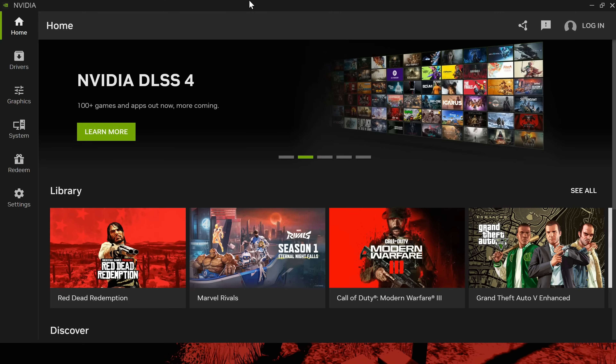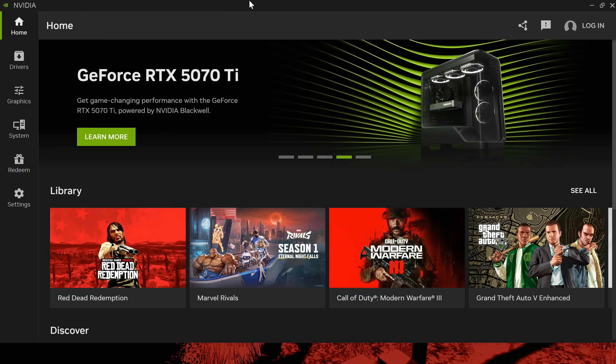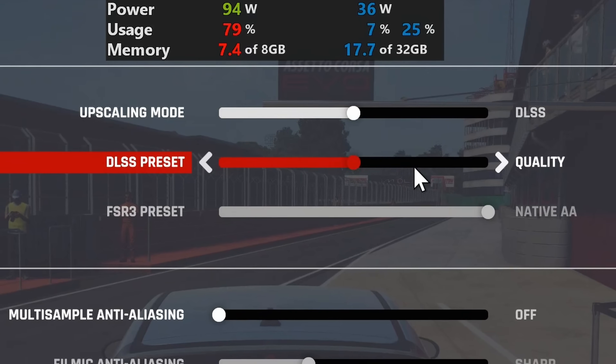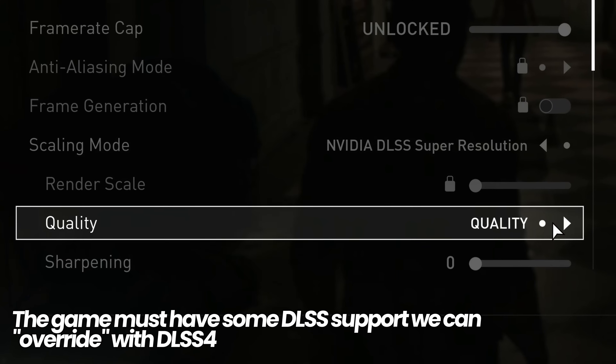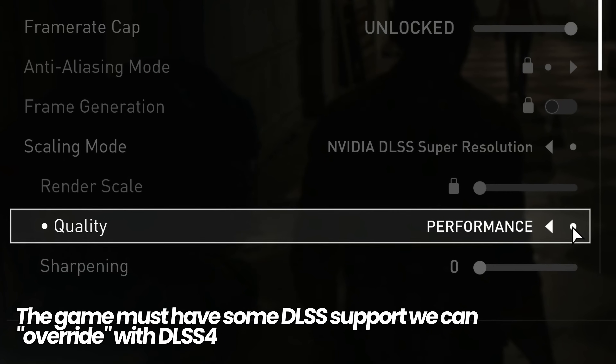Once you've updated to the latest GPU drivers and the latest version of the NVIDIA app, we're now good to go ahead and set up DLSS 4 on many of your favourite games. All we need to do is navigate down to the bottom left hand side, go to the graphics panel, go to program settings, and we can then find a list of all supported games on your system. The only other requirement is that the game must already support some iteration of DLSS in its settings, which we can then override with the latest DLSS 4 model.